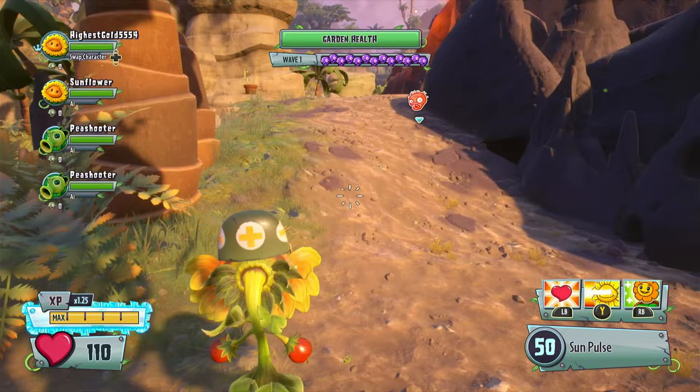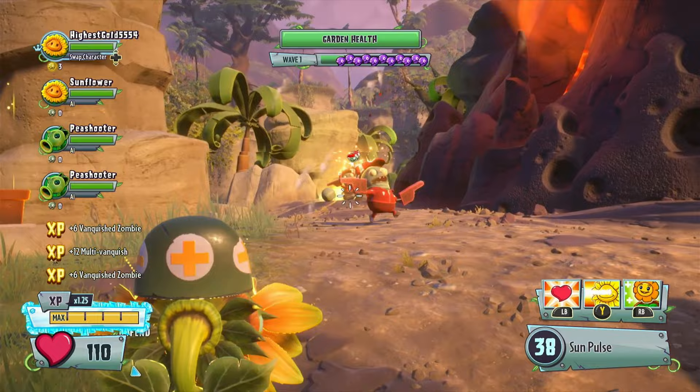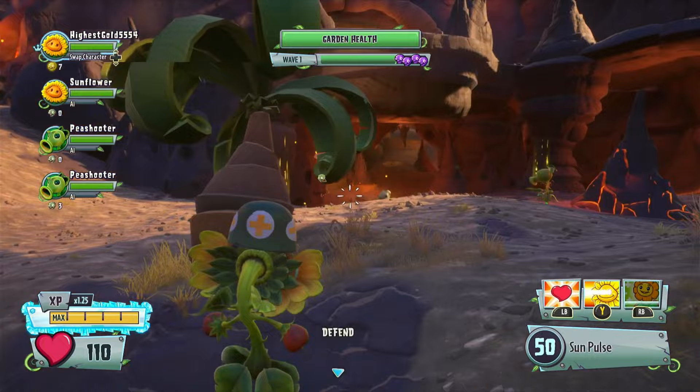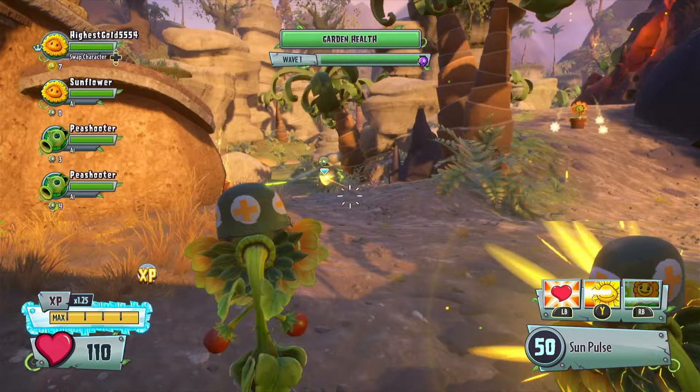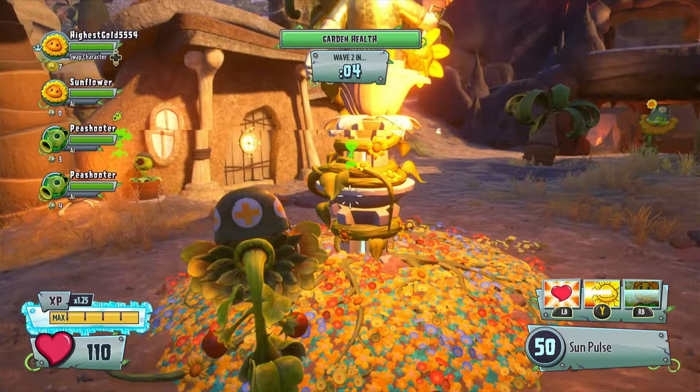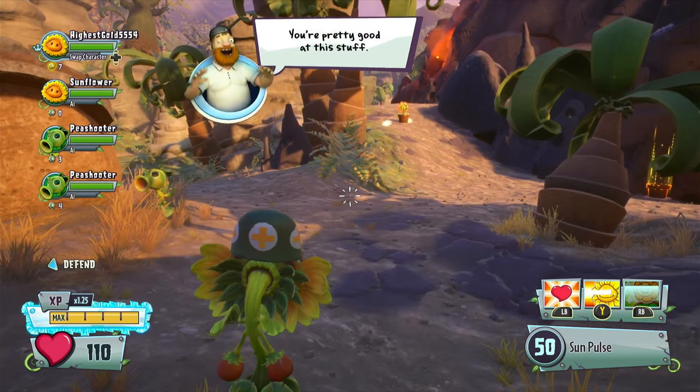Now we've got some zombies - and exploding imp fans. These guys will try to get onto you and explode, and the damage they deal when they blow up is not so modest, let's just say that. That was a perfect wave! If you don't have the garden take any damage, you'll actually get a few more coins. I'm pretty good at this stuff - I wouldn't be making videos teaching people how to play the game if I wasn't good at the game.